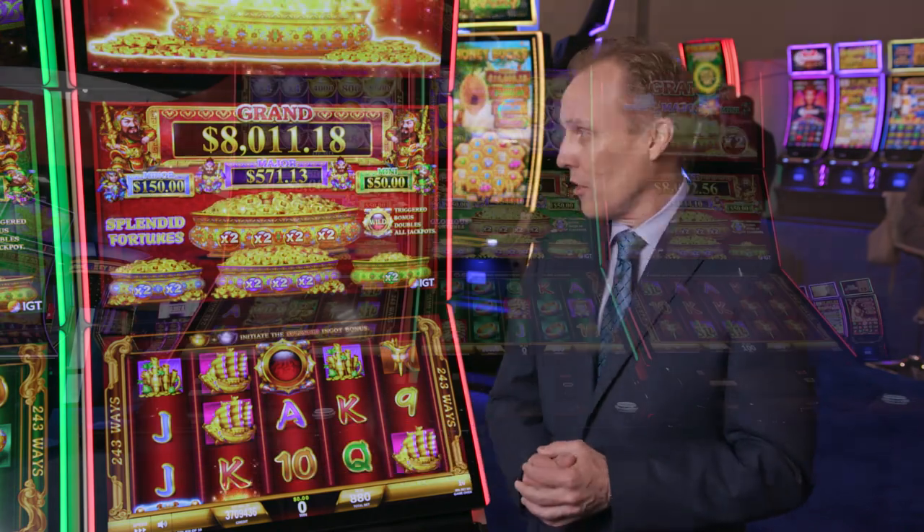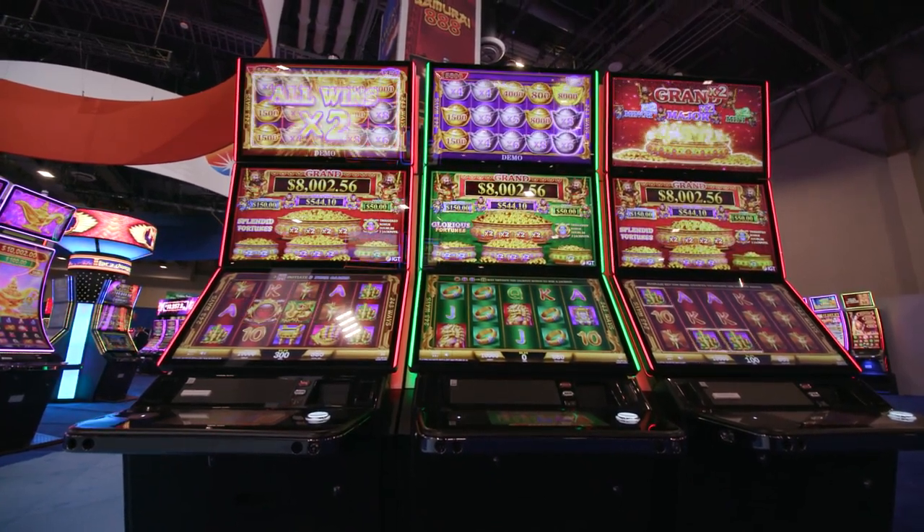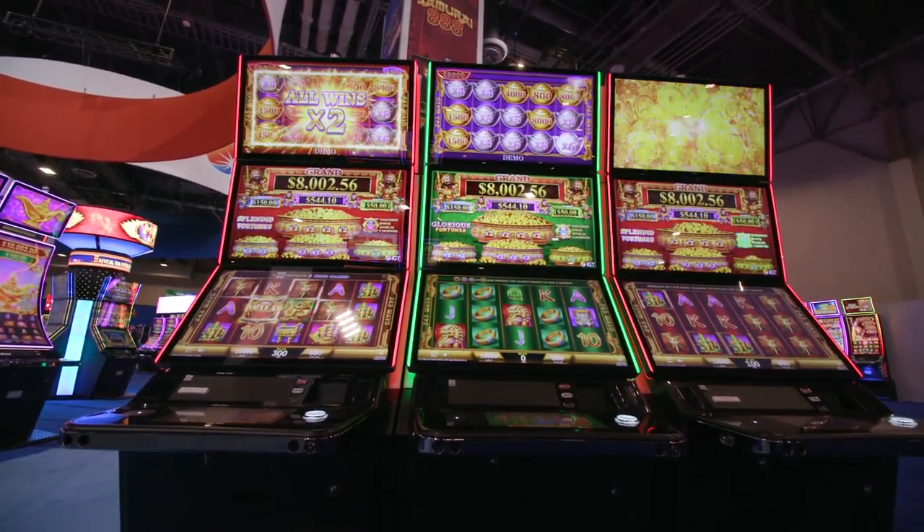Hello, my name is Roger Pettersson. I'm excited to show a new brand that we're introducing at G2E this year. This is called Fuguha Men. We have two different titles: Splendid Fortunes here in red and a green version called Glorious Fortunes.